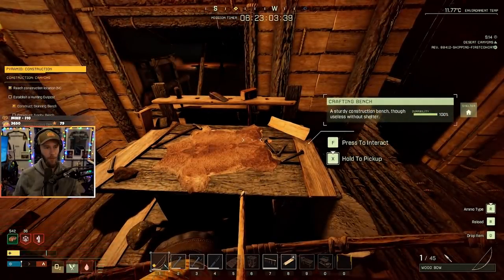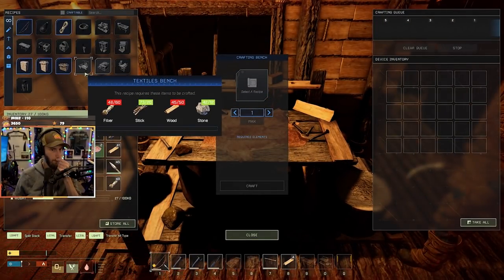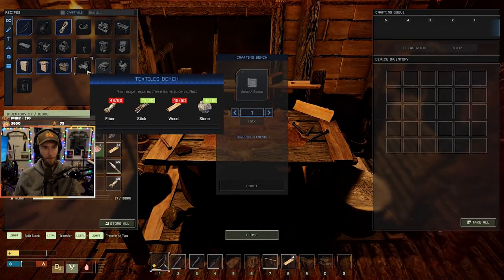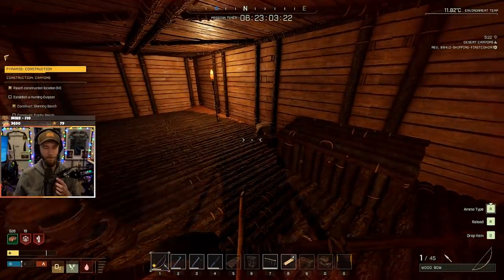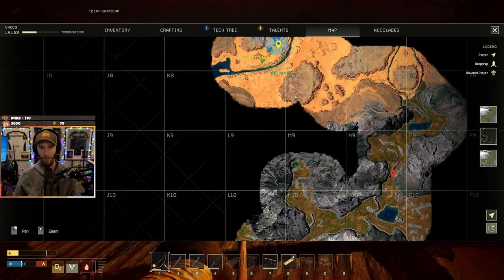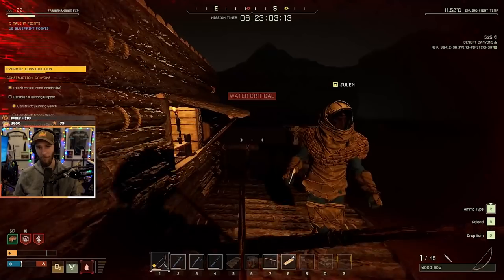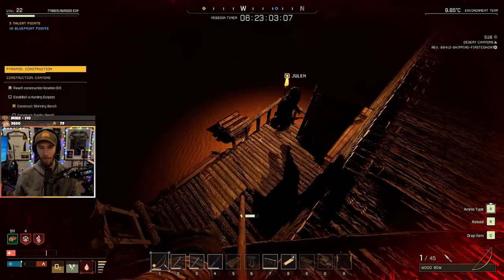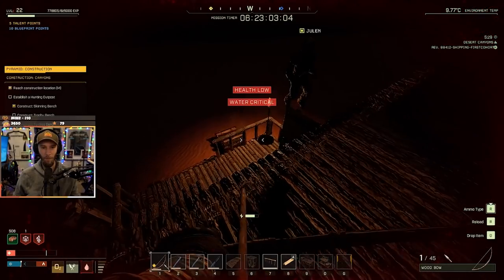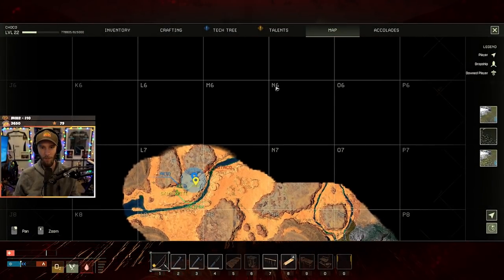The other two things we have to make are a trophy bench and a textile bench. The textile bench just needs wood and fibers, but the trophy bench requires iron — so we're gonna have to do some cave spelunking. Last time we didn't have much luck with cave finding. I saw a cave on our way back but I don't recall where it was — maybe over here somewhere.